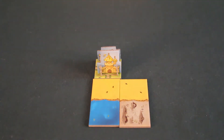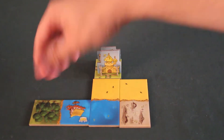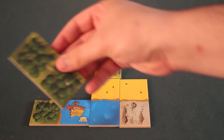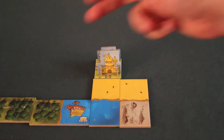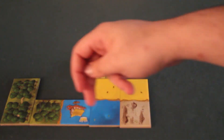Another rule to respect is that our kingdom cannot exceed 5 by 5. So if I continue placing tiles and my kingdom stretches to 6 tiles long — 1, 2, 3, 4, 5 — I cannot go beyond 5 tiles. That means I must keep my layout within a 5 by 5 square.